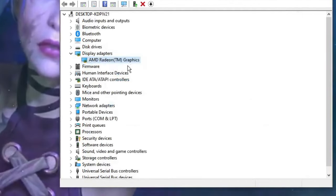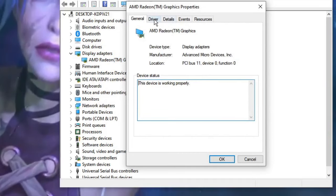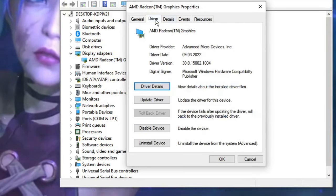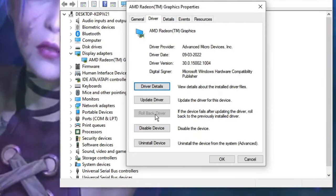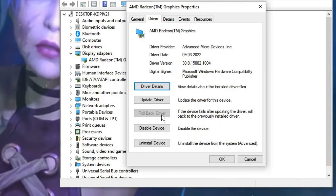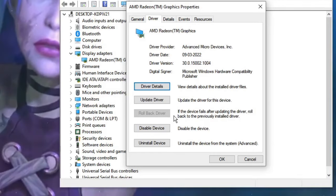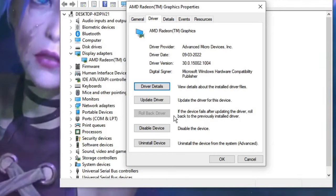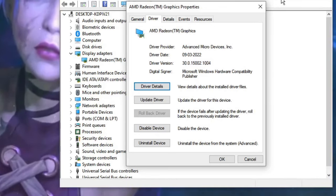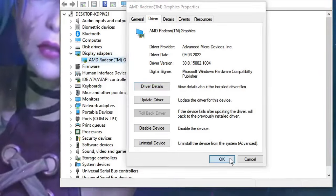If that doesn't help, right-click your graphics card again, choose Properties, then click the Driver tab. If the Rollback Driver option is highlighted, you can use it to revert to the previous version, since sometimes a newly updated graphics driver can also cause problems.